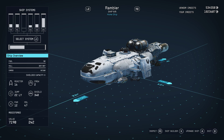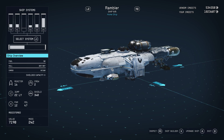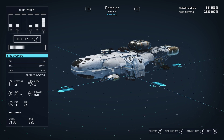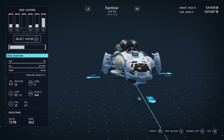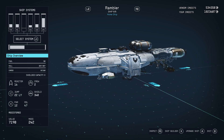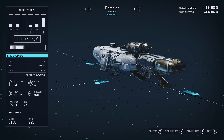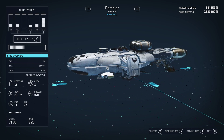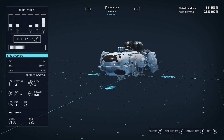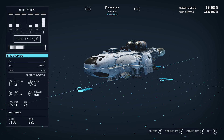We're in Starfield, and today we're taking a look at the Rambler. This is a cute little ship — looks like a little baby orca. Stats-wise, we've got a Class A reactor, size 16.